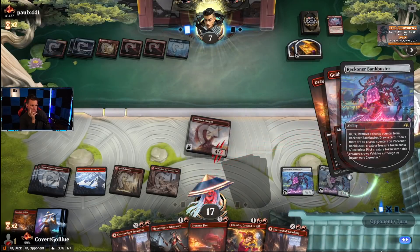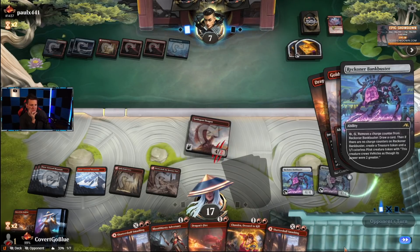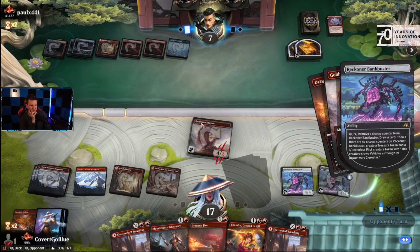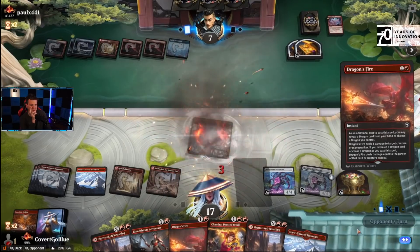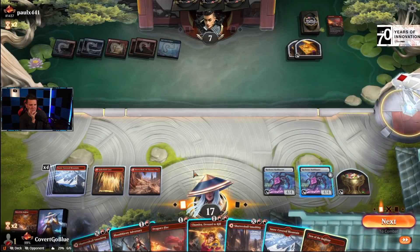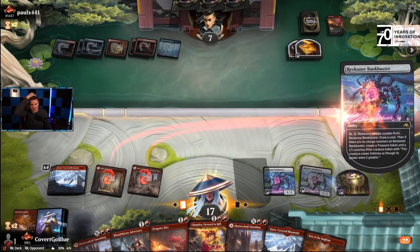Definitely need to draw here. We're very close to making a pilot to crew the other Bankbuster. They have removal for days but they are struggling a little bit here. They're at seven, we can hit them for another four — another land, pretty unfortunate. Dragon is gone though, so now we can't use Dragon's Fire, and we lost our Den of the Bugbear. So let's make a pilot.